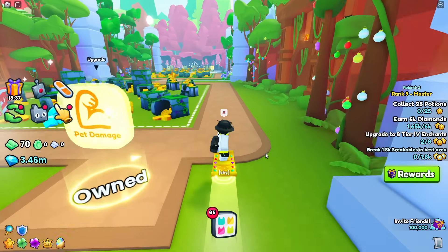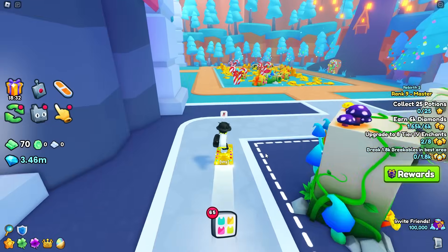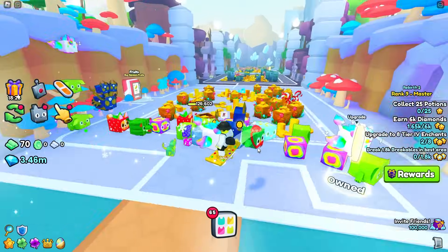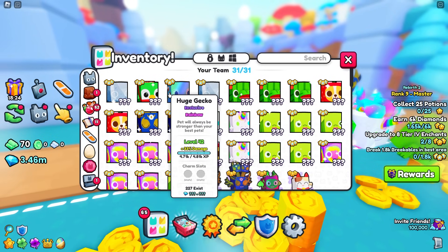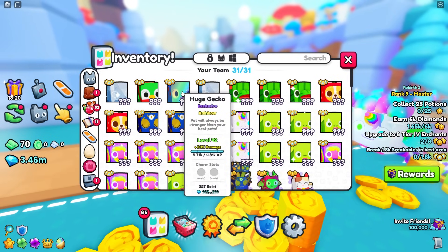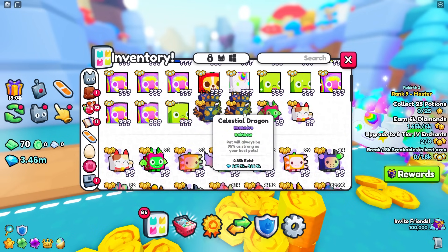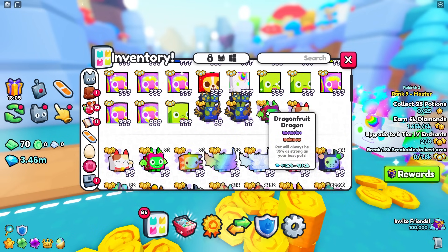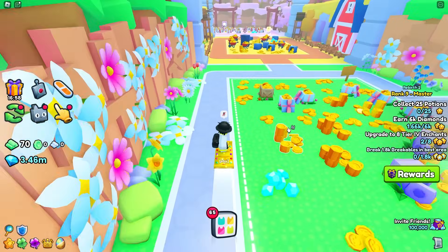The next method isn't really free-to-play unless you can get a bunch of huge pets. You want to get a lot of huge pets as well as some rainbow ones. I literally hatched the huge rainbow gecko by myself. I also hatched a bunch of rainbow exclusives like the rainbow celestial dragon and rainbow dragon fruit dragon. Now let's get into the methods people use to get hundreds of millions of gems.